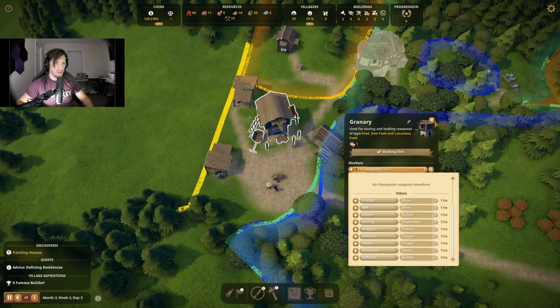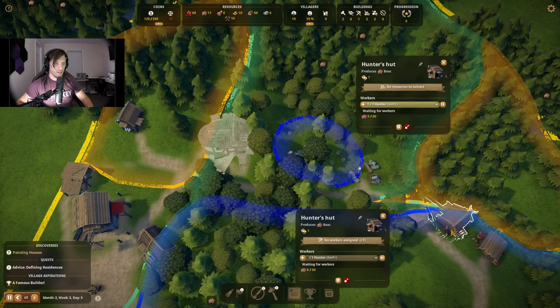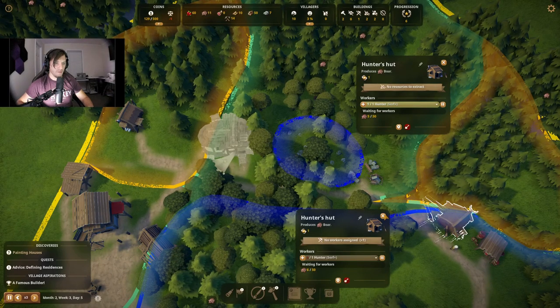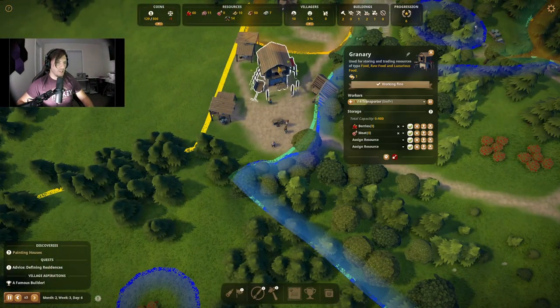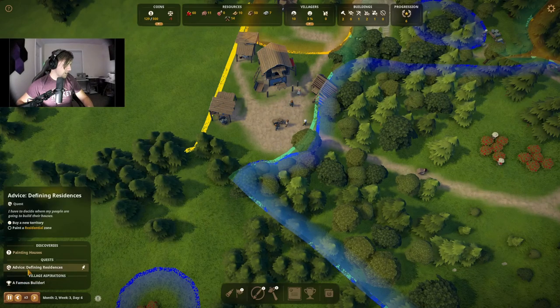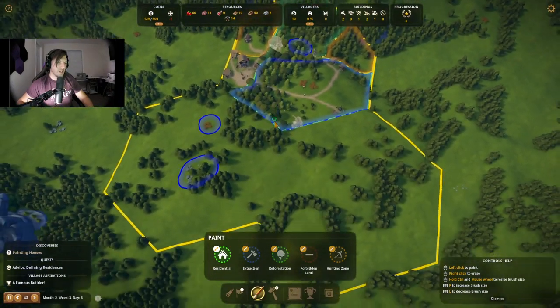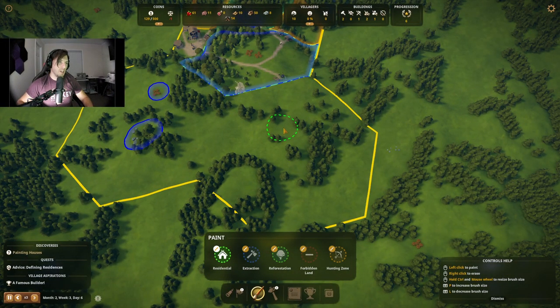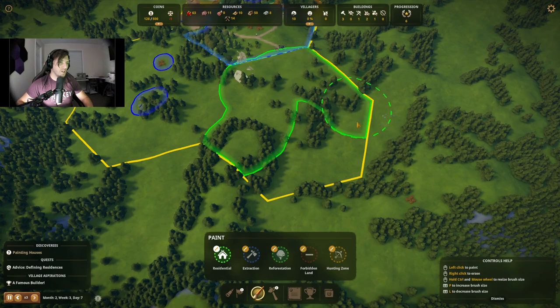Let's go ahead and move a hunter out — one there. Zero of one, it's fine, it'll be figured out eventually. What's important now is this — paint a residential zone. Okay, will do. That's right — we don't place the houses down ourselves, they do it. Residential zone — I'm going to just go and say like this whole quadrant will be residential.